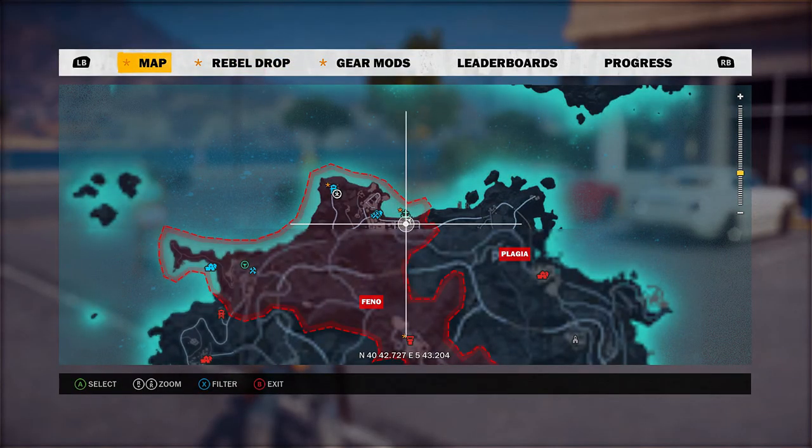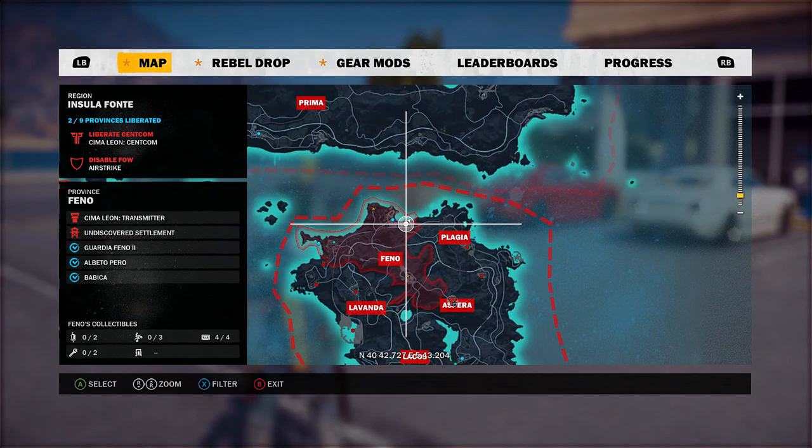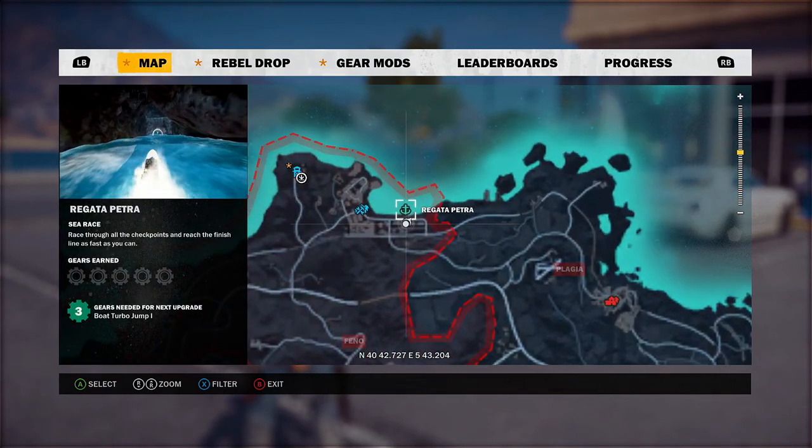So on the first island in the game, if you head towards the north center, you'll go across the province called Feno and run into a town called Babica off of the ocean shore.